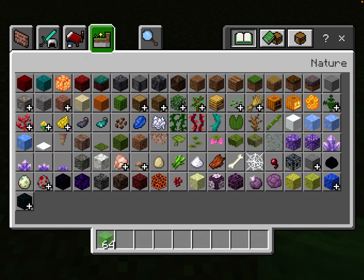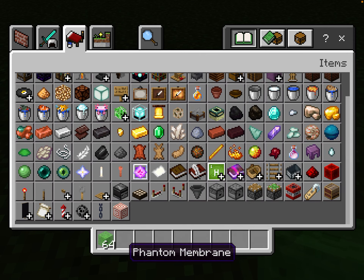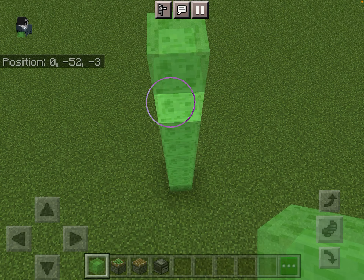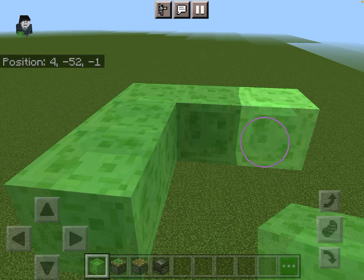Hey guys, what's going on, Ghostboy here, and today we are going to be building a working plane in Minecraft. So basically what you need is slime, sticky piston, normal piston, and an observer. We start by placing down some slime in the air anywhere.